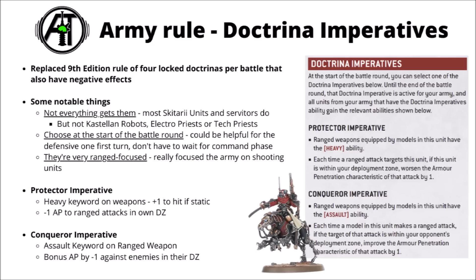For the Protector Imperative, you get the Heavy keyword on all ranged weapons, so if your units remain stationary they hit on a 3+. Most of the Admech army has dropped from hitting on a 3+ to a 4+ now. Additionally, if you have units within your own Deployment Zone, you get to worsen the enemy AP by one when they attack your units there. A lot of the time you'll need to move for lines of sight or range, so it's not always relevant — but if you've got a turn when units can afford to stand and shoot, Protector seems good. Units like Cataphrons with a 3+ save, or the Onager and Scorpius tank with 2+ saves, could become quite resilient against higher AP anti-tank guns.